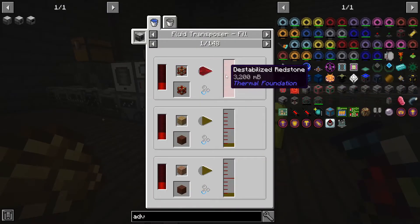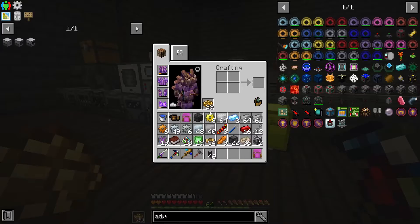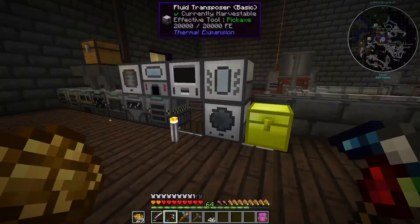Let's see what recipes are in this right now — a lot of recipes. Craft all four types of thermal expansion dusts — I've got to do a whole setup for this, I think it's going to go in the basement. The four of them: Cryotheum needs blizz powder — you make a fluid transposer, make snowballs, and then use liquid XP on it in the fluid transposer. Blitz powder is nitre and liquid XP, and you get nitre from pulverized sandstone. That could be automated, I'm pretty sure.